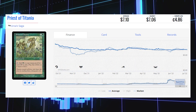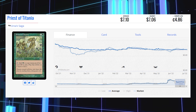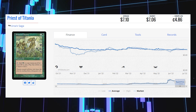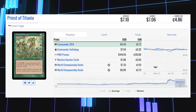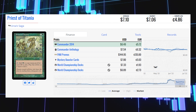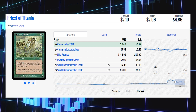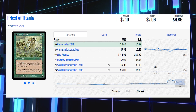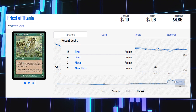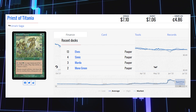Starting our common list off today with Priest of Titania, the original printing from Urza's Saga. The current market price is $7.06 and its average price is $7.10. This card saw a few reprints: Commander 2014 at $6.49, Commander Anthology at $7.54, and the FNM promo is the most expensive at $144.95. It also saw a recent printing in Mystery Boosters for $7. This card sees most of its play in Pauper in Elves, Simic, Mardu, and Mono Green decks.